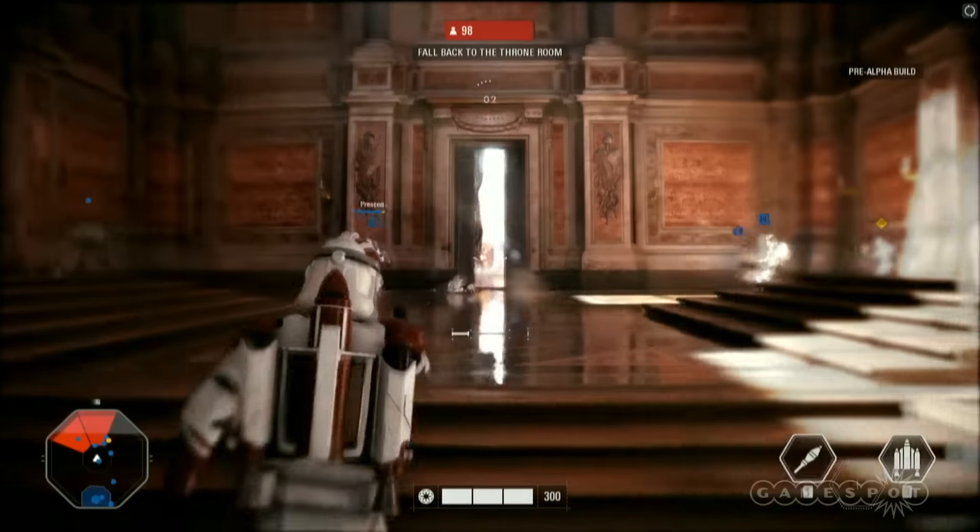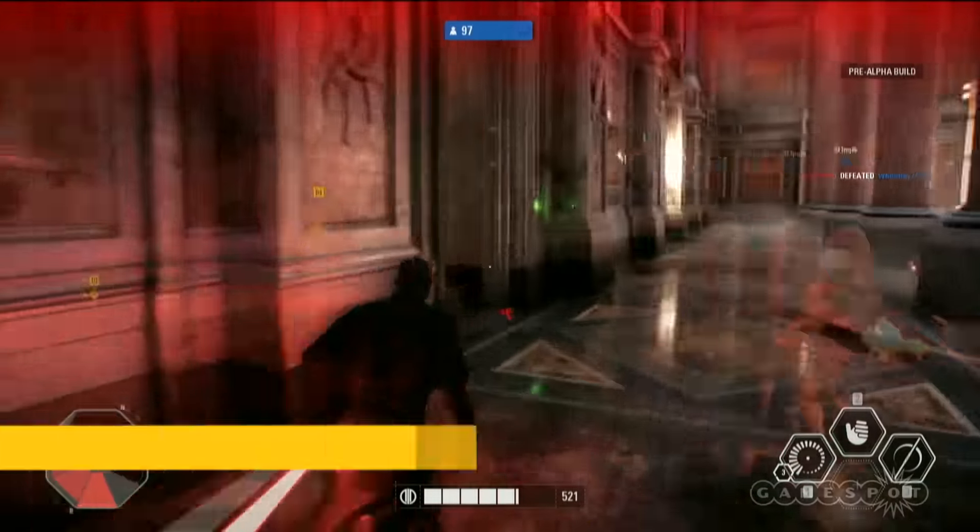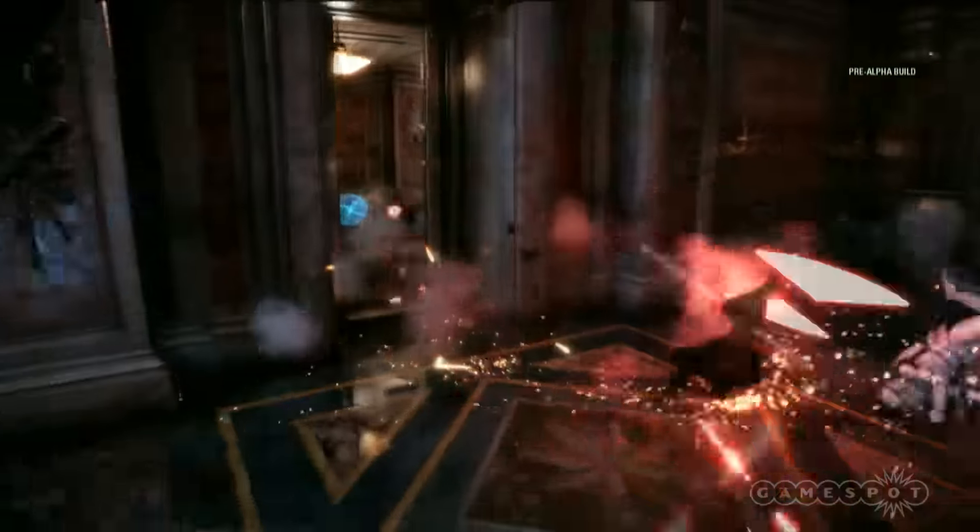Also on the clone side, there are specialist characters you can pick up — that would be the clone jumptrooper. Very different from the standard assault or heavy class, it has the jump jets you love from the original Battlefront, brought back here but now focused on the specialist class. Jump trooper is super fun to play, though it's attached to a specialist now so not everyone will have it equipped. Now we've got Rey — she's quite a powerful character. Rey's mind trick, against all enemies, will confuse them for a little bit — your controls will kind of work against you, making you more vulnerable to attack.